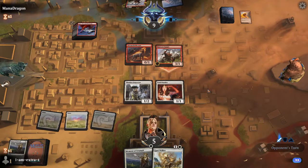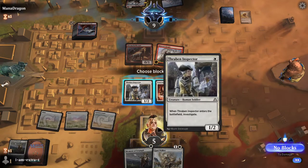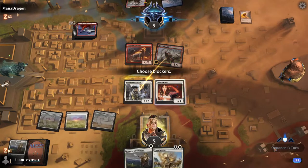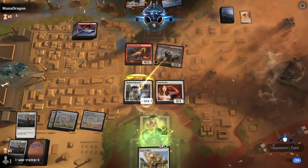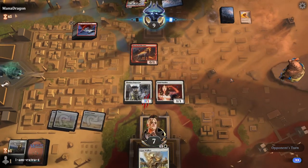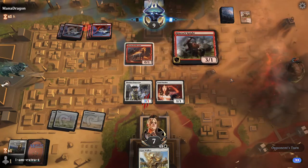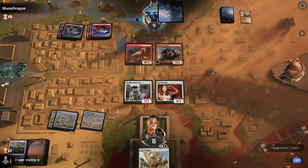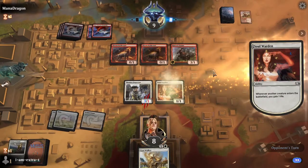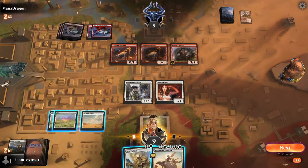They give us Thraben Inspector back plus play Rimrock Knight. We gain 1, go to 5. Draw another Moment of Triumph, so we can crack Clue — there's a Gustwalker, that's fine. We can't attack here. Hopefully they don't draw very live. I feel pretty confident saying we're losing. They attack with Rimrock Knight and nothing else. We block with Thraben Inspector and Moment of Triumph it. We're back in it a little bit. They play another Rimrock Knight — we go to 8. Another Hellhound.